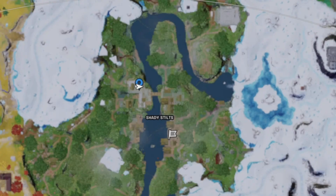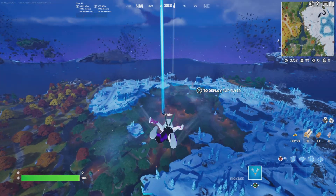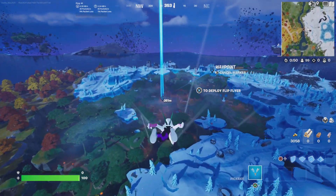It is July 26th. Three new NPCs have just been added to the game, and first up is Era. Era can be found at Shady Stilts, in kind of the northernmost section there — she's up on top of a building, in the upper area of that structure.